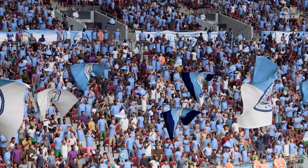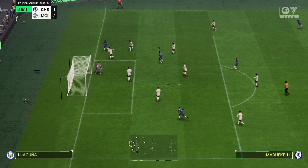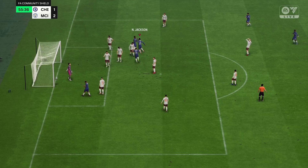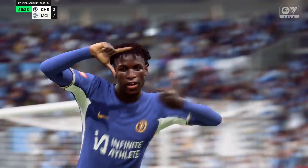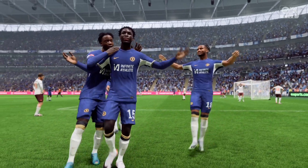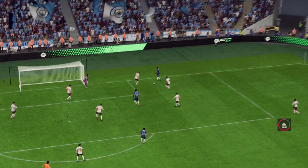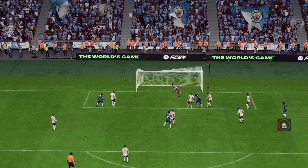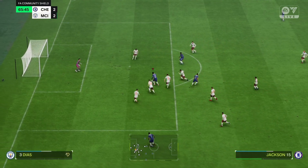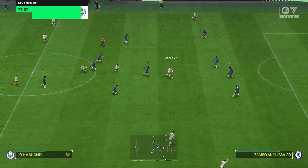Let's get into the second half. Madueke down the right hand side finds Jackson — blocked by Ruben, but Jackson rebounds onto him. Jackson wacks it home with his weaker foot and we are all square early in the second half — 2-2! Let's take a look: Madueke with a good run on the right hand side finds Jackson, left foot shot blocked, but then he finds an open net to score. Nicholas Jackson — can he make it two for himself? Good save by Ederson.